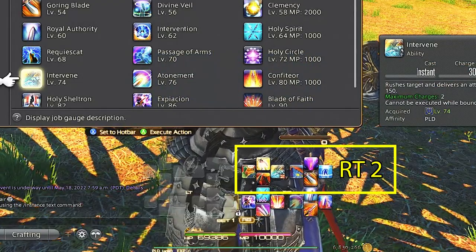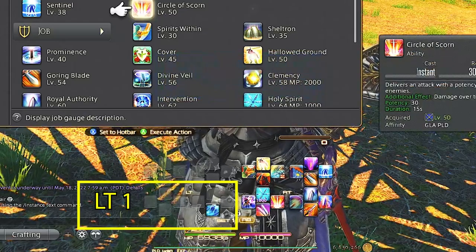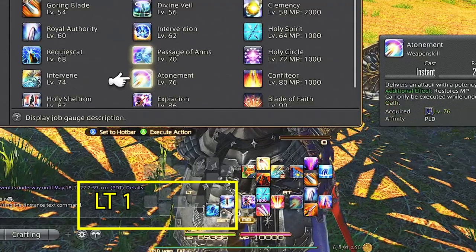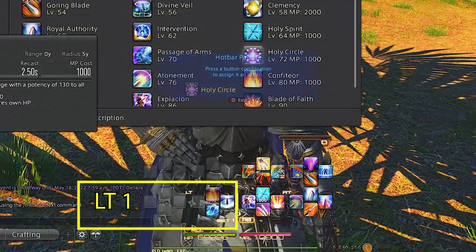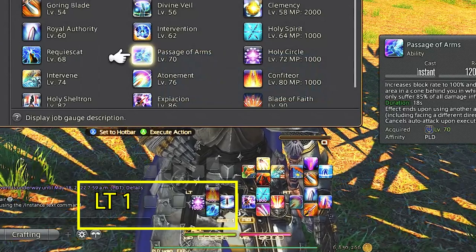Left trigger is always our AOE GCD combos. I generally like to keep AOE to the left trigger and single target to the right trigger for all of my jobs — whether tank, healer, or DPS. We have our two AOE GCDs, total eclipse and prominence, our AOE magic attack holy circle, and confiteor — which turns into our level 90 blade combo.